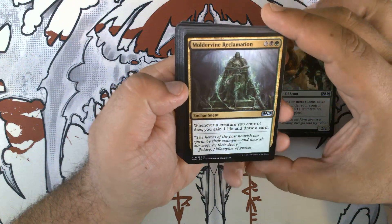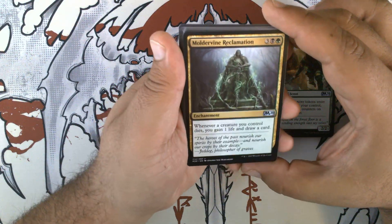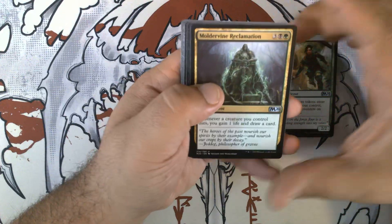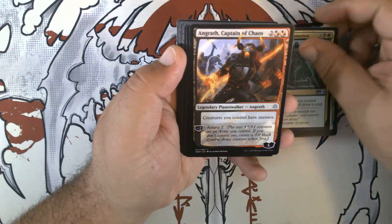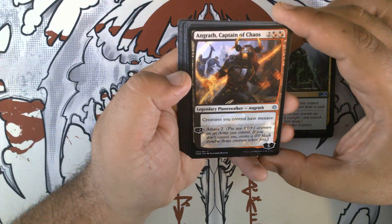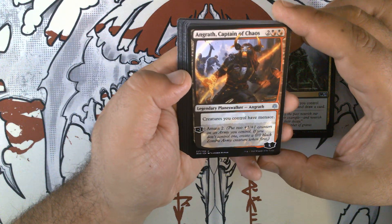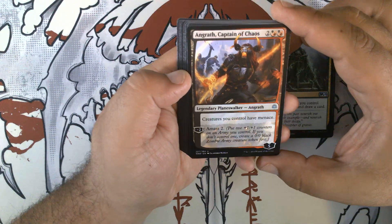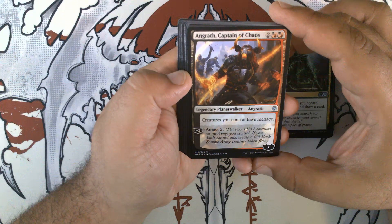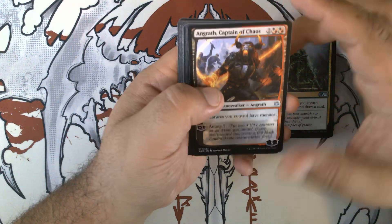Moldervine Reclamation — three black and a green enchantment. Whenever a creature you control dies, you gain a life and draw a card. Angrath, Captain of Chaos — two and two hybrid black-red for a legendary planeswalker with 5 loyalty. Creatures you control have menace. Minus 2 loyalty: amass 2.